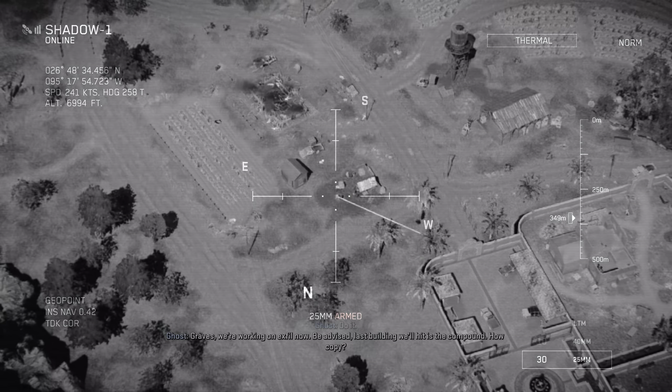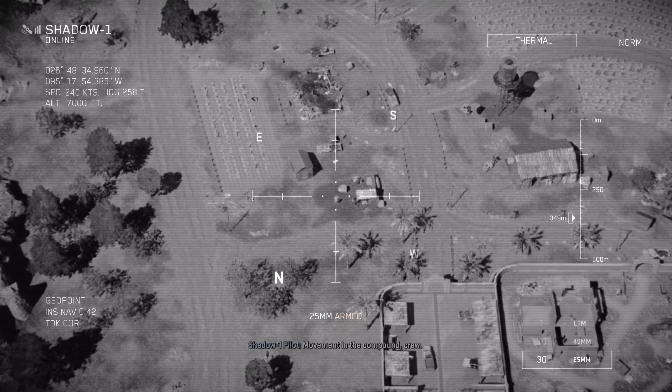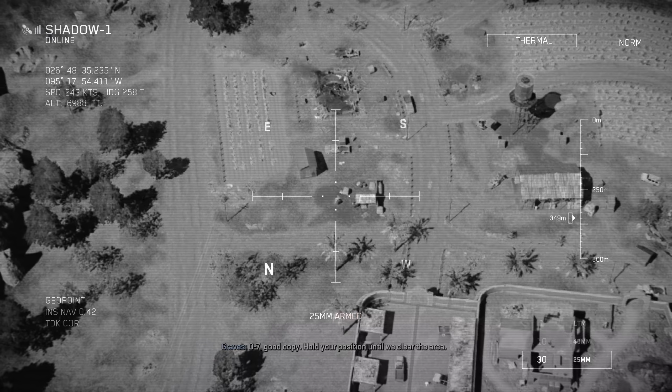Graves, we're working on exfil now. Be advised, last building we'll hit is the compound. How copy? Movement in the compound. Zero-seven, good copy. Hold your position until we clear the area.